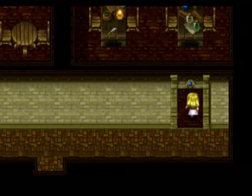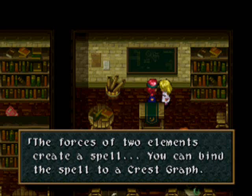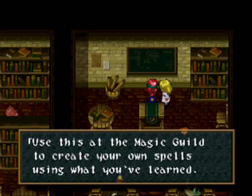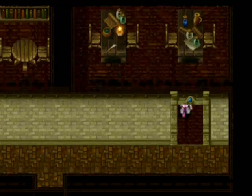But before we do anything else, come over here and talk to the teacher. You'll get a Cresscraft, which is used in making spells. Always useful to have around. Get that and we'll make our own spell later on, but for now we need to find Anji.